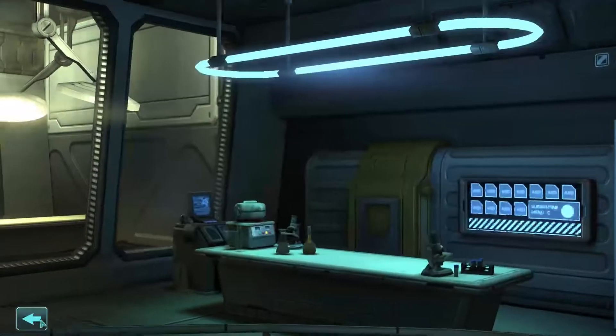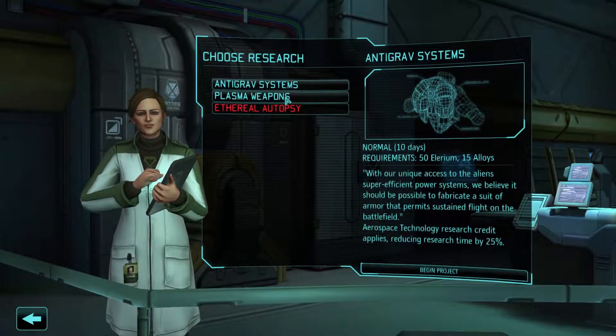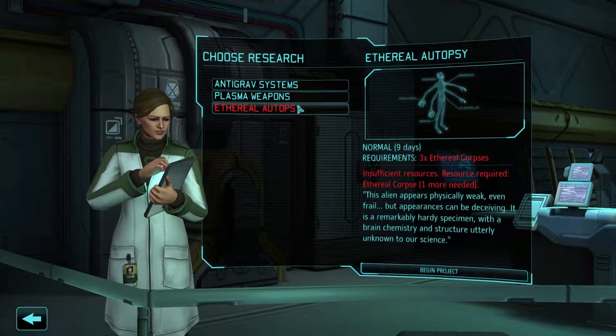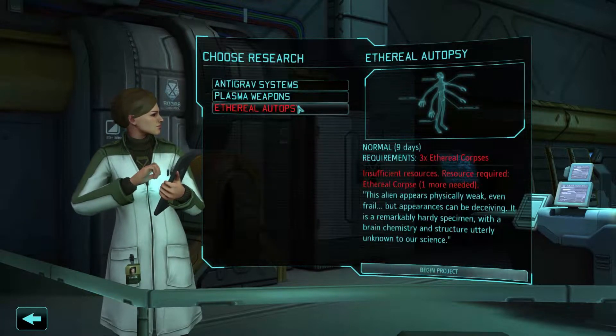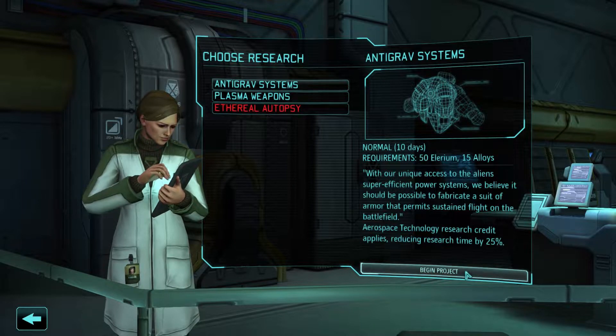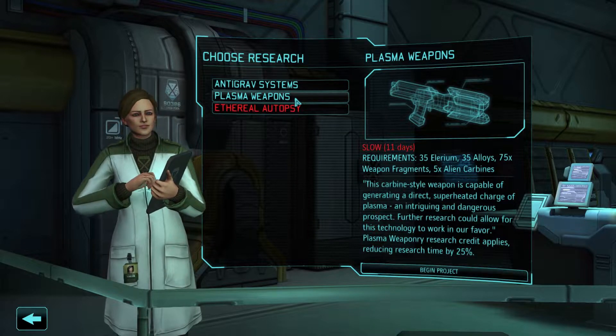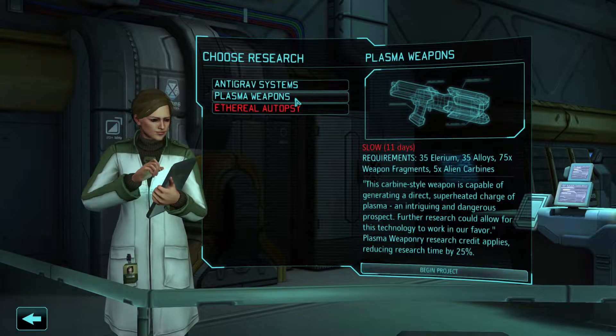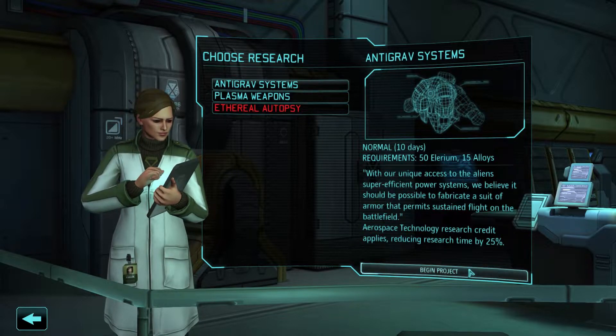Sign new research — three ethereal corpses, we need one more. Well, let's do anti-grav systems then. Plasma weapons? Yeah, let's do anti-grav.